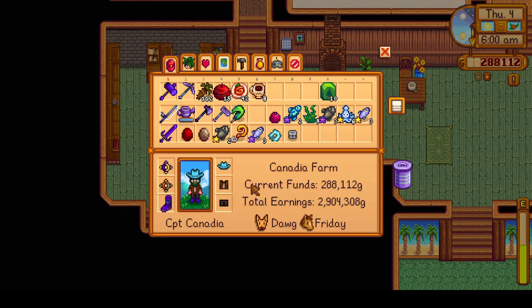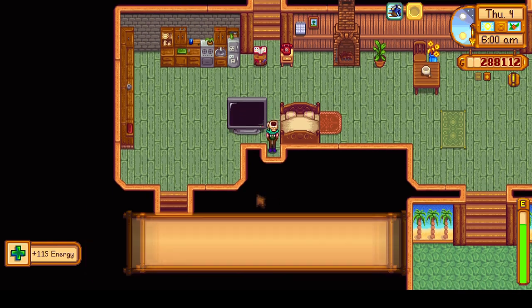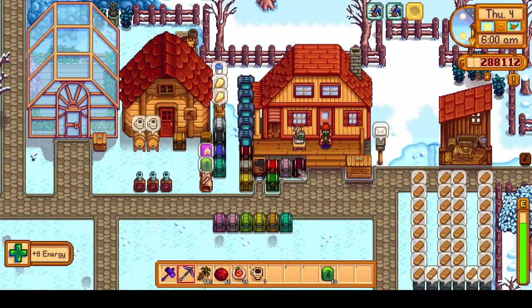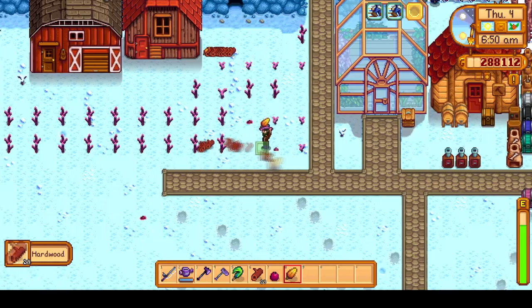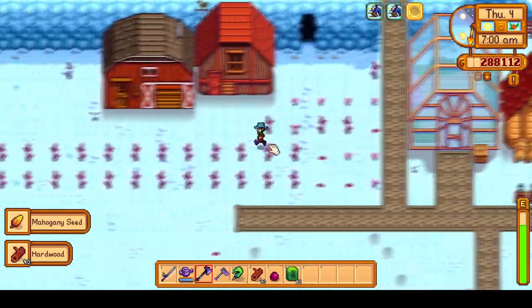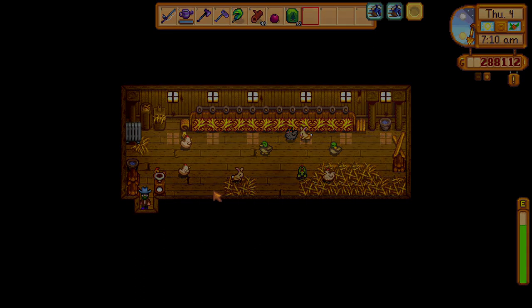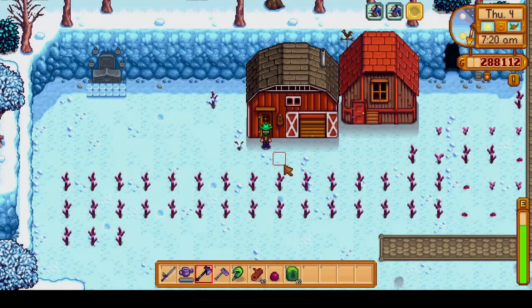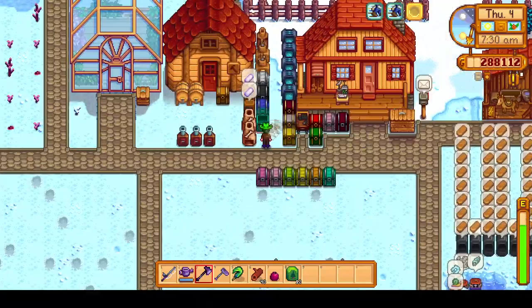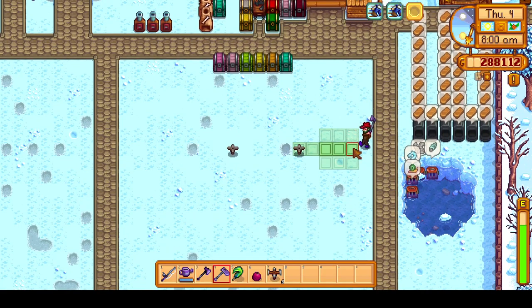We wake up on Day 4 of winter and will be heading to Ginger Island again today, but first we have to take care of a bunch of things back on the farm and mainland. It is a neutral luck day, but it won't have too much effect since at Ginger Island we won't be going to the volcano. We will be planting starfruit there, but we will do a little fishing to finish the special orders Demetrius fishing quest. After chopping some grown trees, we enter the coop where a new baby duck hatched, so I place another egg in the incubator — this time a void egg — then check on the barn and pet all of the animals.